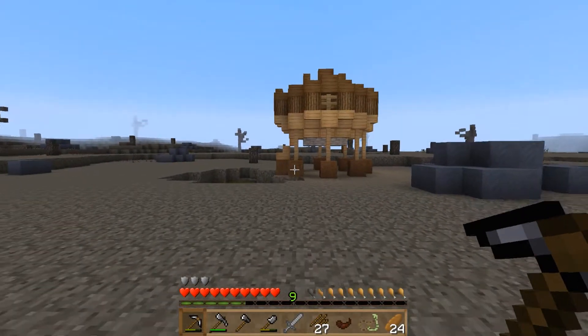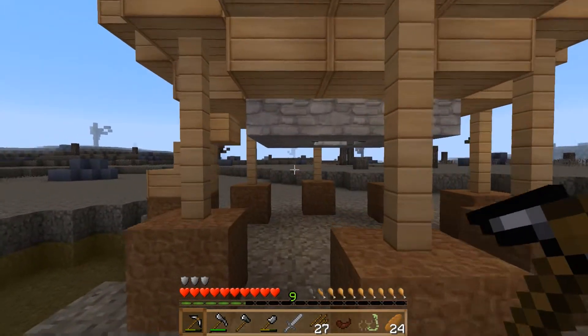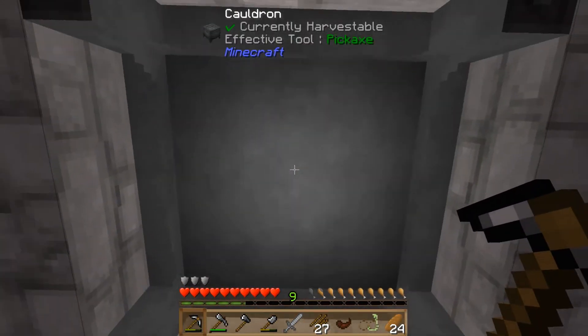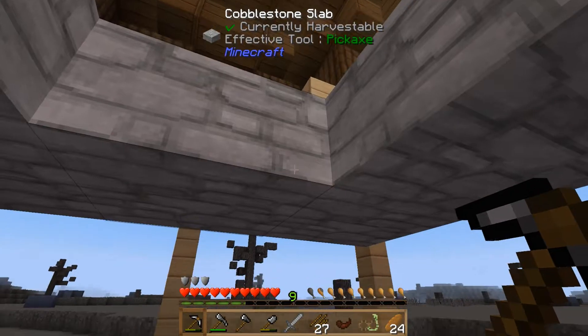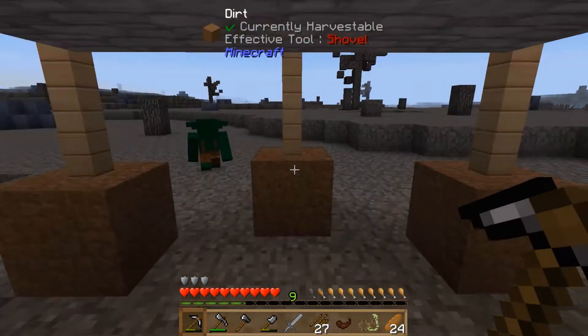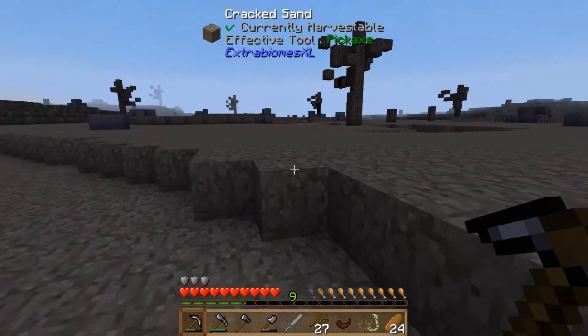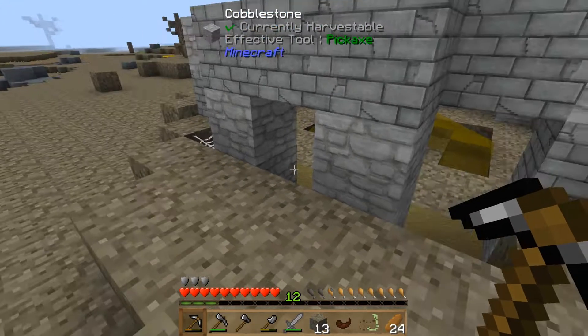Back again — another really good find. This is a Hobgoblin house, and they always have a cauldron at the bottom. I'm hoping that if I collect that, I might be able to use it as an early source of iron. Not sure, but I've collected it anyway.